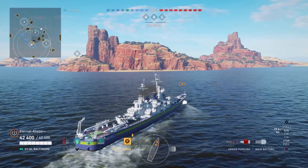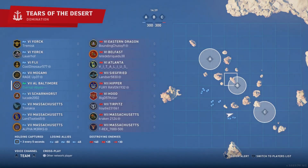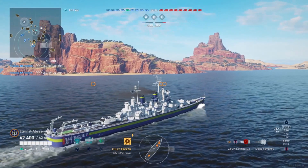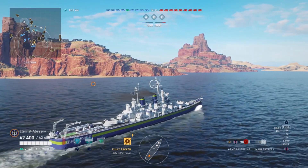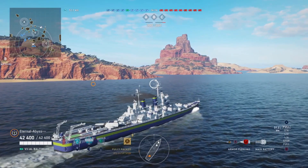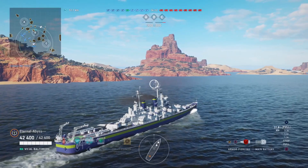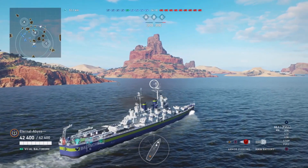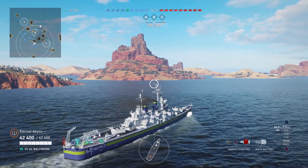The difference between the Azure Lane Baltimore and the actual Tech Tree Baltimore is that practically they are identical. The only real difference is that the Azure Lane Baltimore is a premium, so she has increased credit and XP earning potential. As a tier 7 premium she has an increased credit earn of about 15% and an additional 25% base XP, which as a premium will be straight away converted into elite XP and can then be converted into global XP via doubloons at a later time if you wish.